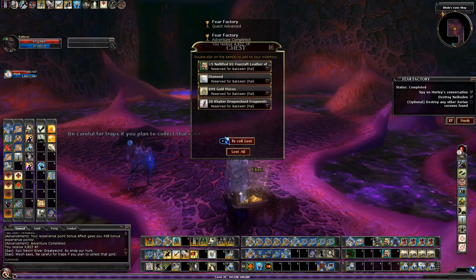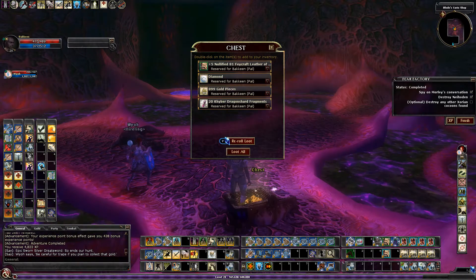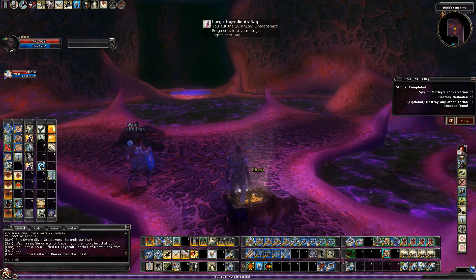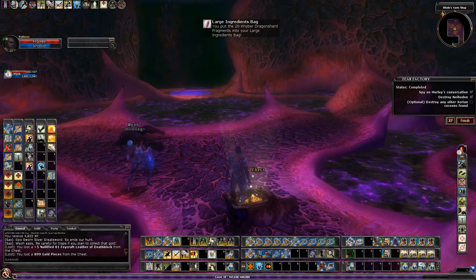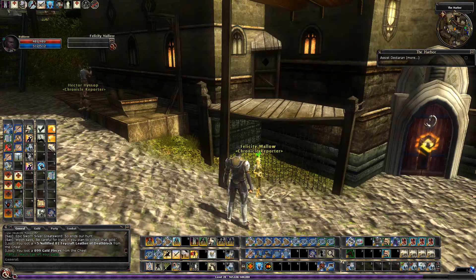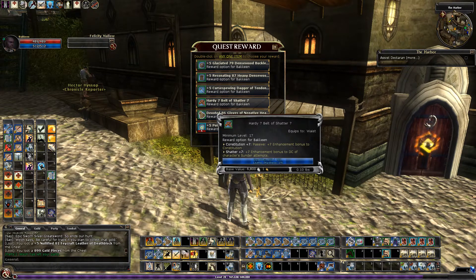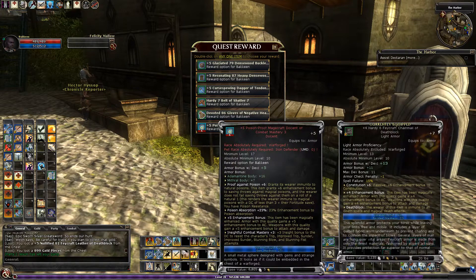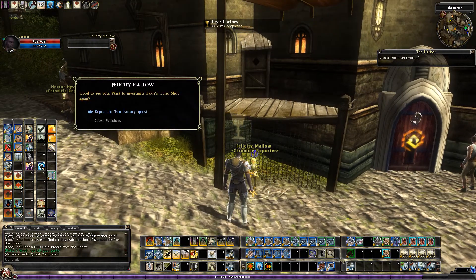I'm going to pause while I get my reward. There's a Deathlock, but it has the wrong prefix — Nullification — which does me no good. I'm going to grab something to break down for essences, and I'm going right back in on Hard.